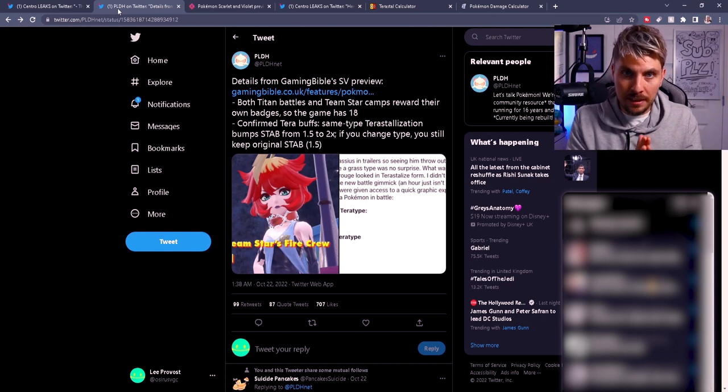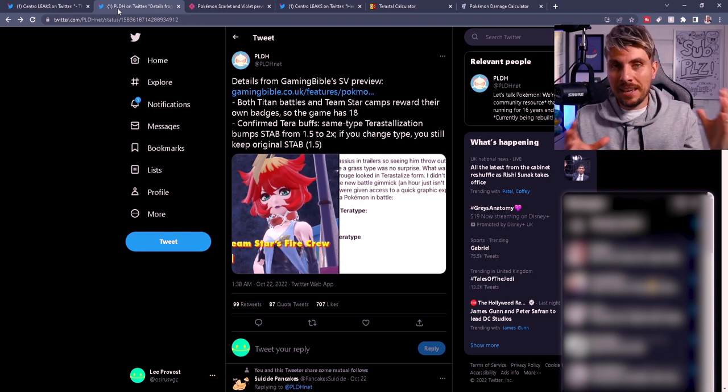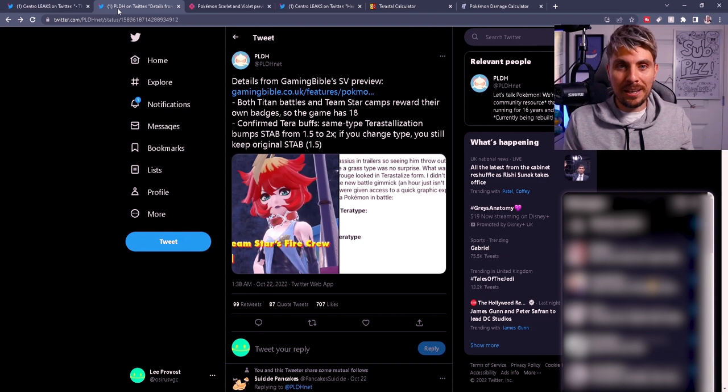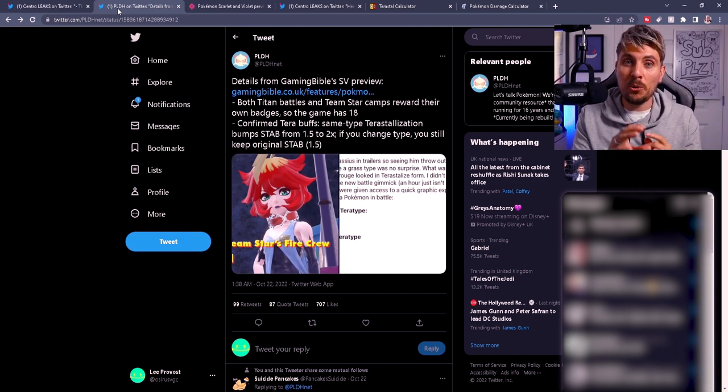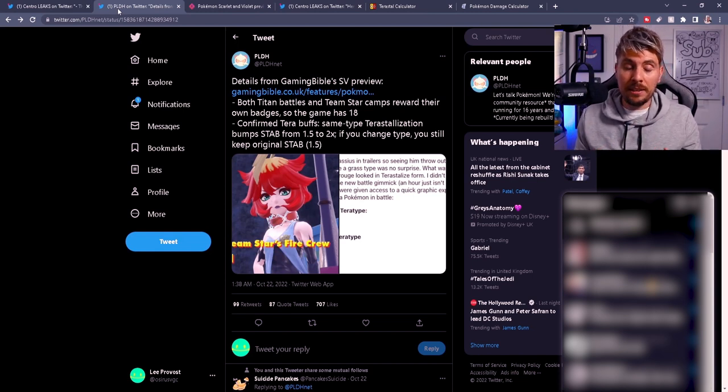But that is not the case. It's been confirmed that when you do Terastallize into a new type, you actually keep the previous same-type attack bonuses from your base form. So Hydreigon going into a Poison Tera type would still have the STAB bonus from Dark-type and Dragon-type attacks, essentially giving it three STAB attacks. If Hydreigon goes into a pure Dark type, it gets a 2x STAB bonus on all Dark-type attacks while still keeping the Dragon STAB — which is pretty huge.